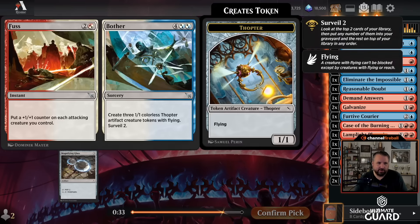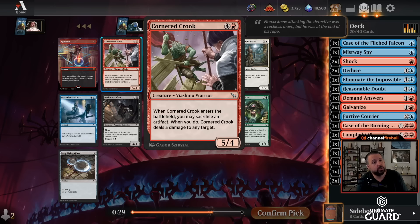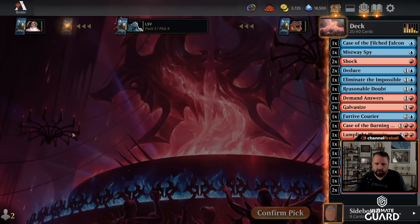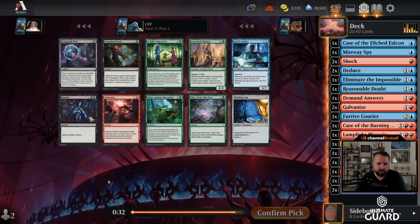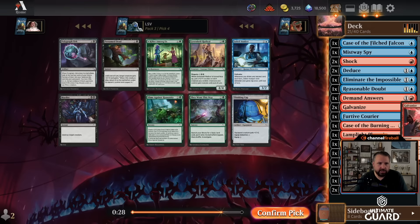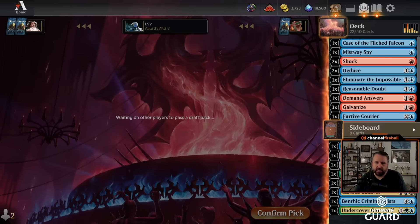There's Fussbother, which I think is going to be better than Cornered Crook. Crook is pretty good — throw a clue at anything for a Lightning Bolt — but Fussbother, getting three 1/1 flyers, has been pretty good to just curve into. I'll take another Galvanize over Killer Among Us, though. There was a potential Green splash here but I'm pretty happy not splashing any colors.